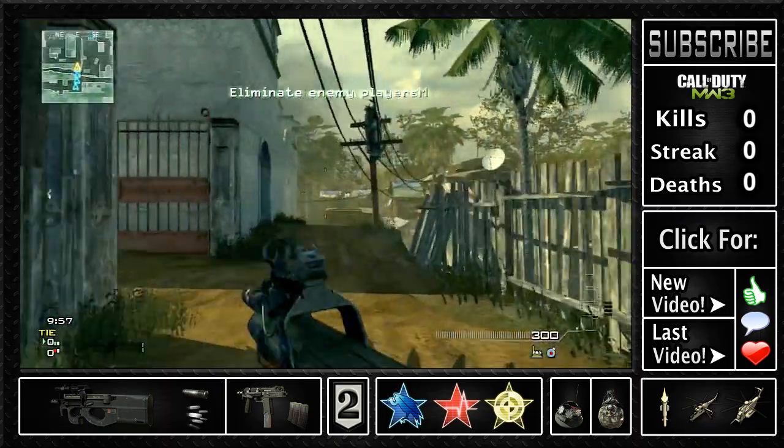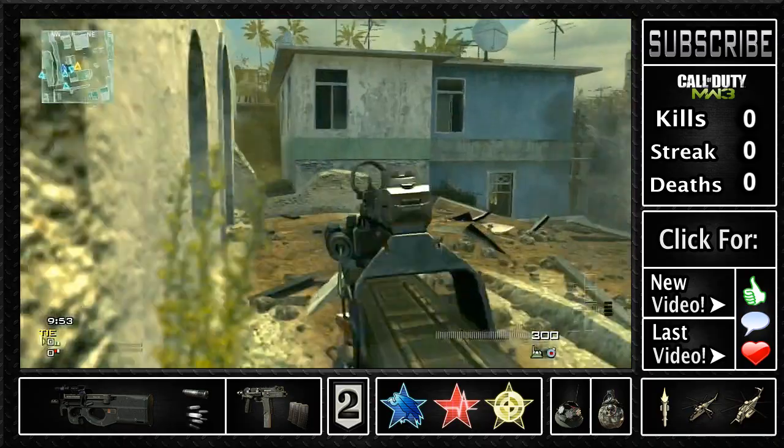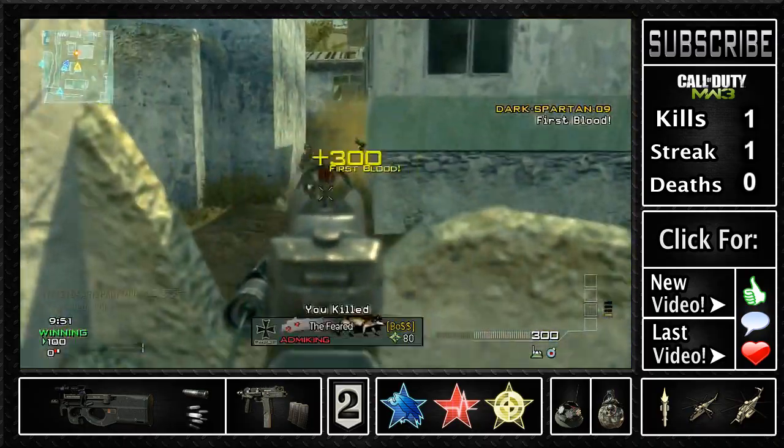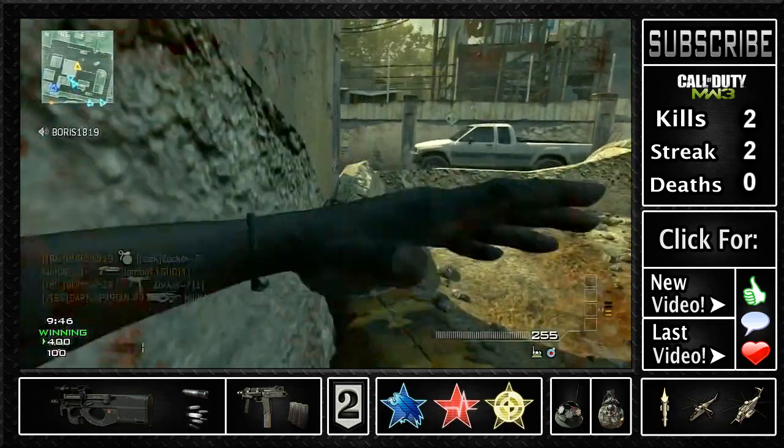What is going on guys, it is Lynx Warlord here bringing you a 30 to 4 gameplay on the map Mission, rushing around with the P90. In this video I'm going to be giving you some tips and tricks on how to get a good KD when you're rushing.